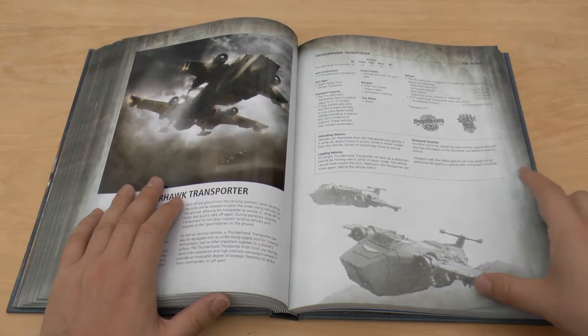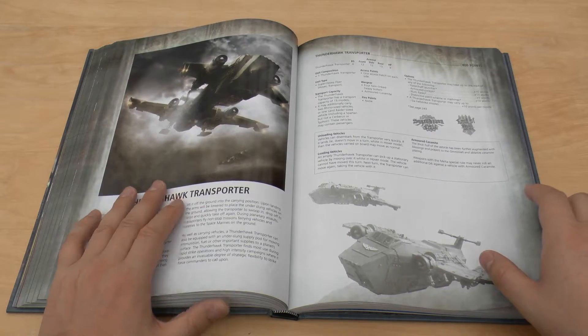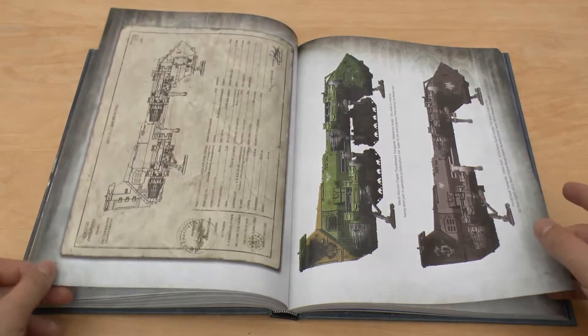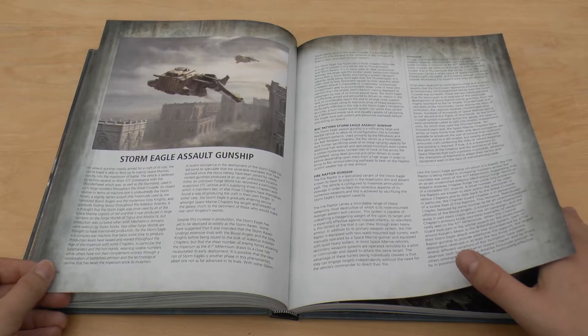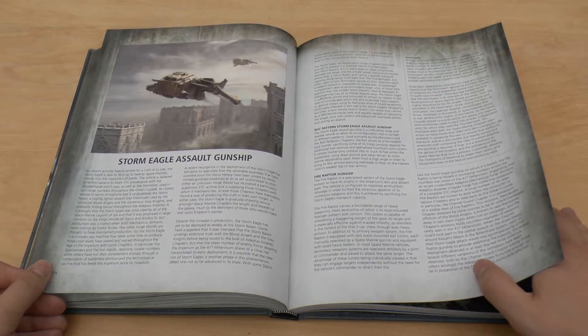Do you want to just have one of these instead of a proper Thunderhawk or a Fellblade, when all of your other vehicles and things can just arrive on the board edge? I mean, they look awesome — there'd be a great centrepiece, especially carrying the Rhinos or one Land Raider. But I don't know why you'd replace your Lord of War choice, but I'm sure people do — I've seen many pictures of them.